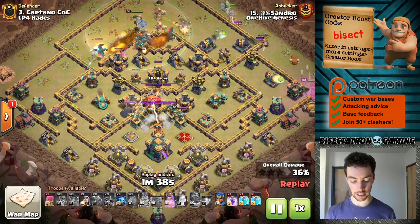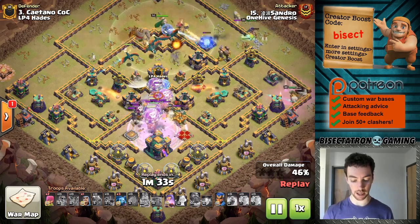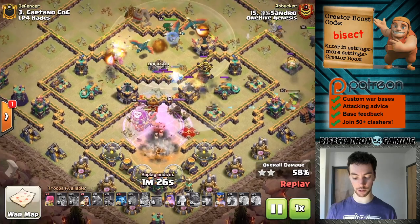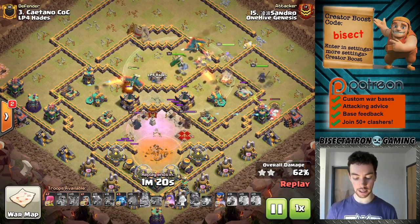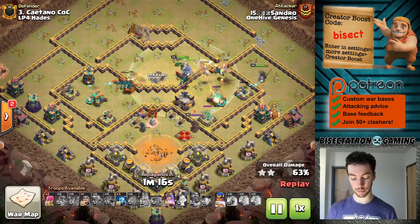Look how far the Battle Blimp gets across the base before it even opens up. Four clones down. A bunch of those balloons go down and take out the Town Hall. Of course the Town Hall damage will end up taking most of them out. But it also cleared out the Inferno Tower and some other stuff in the area. I think the cloning was a bit excessive — maybe could have repurposed those spells elsewhere.